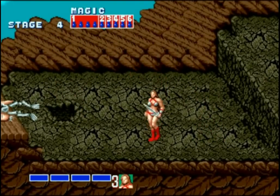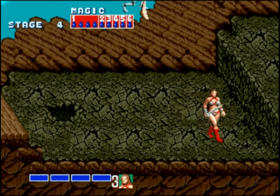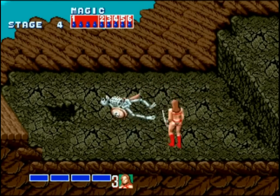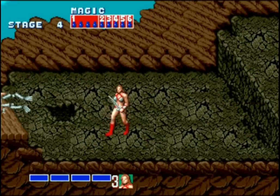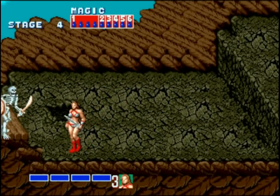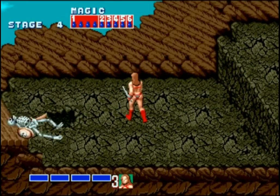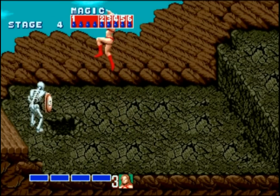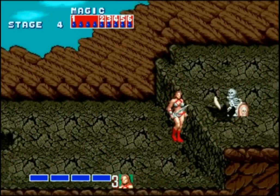Here's a skeleton. We saw one of these guys a while ago, but this is the first time they're appearing as a regular enemy. Our strategy for the skeleton is the same as it is for the other enemies, but he's a bit more dangerous because his full combo deals a bar and a half of damage. He keeps falling off the cliff, but he just comes right back because for some reason he's the only enemy that respawns.